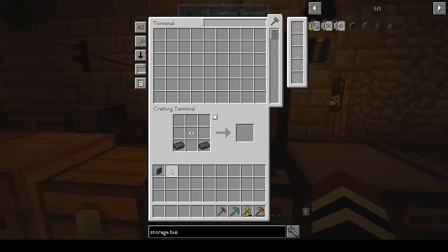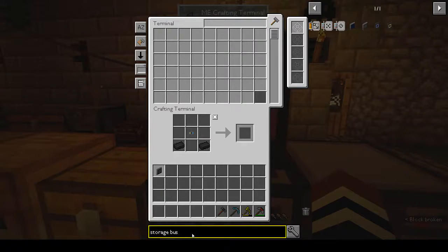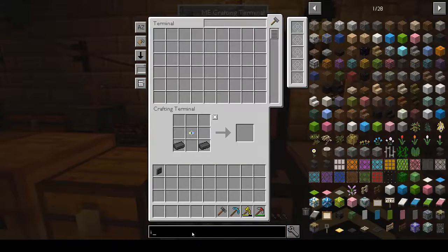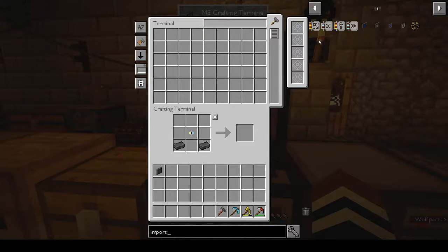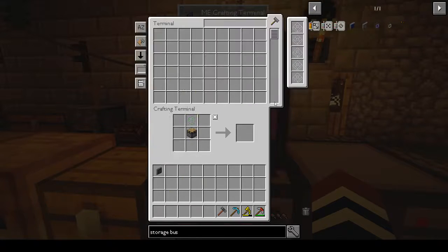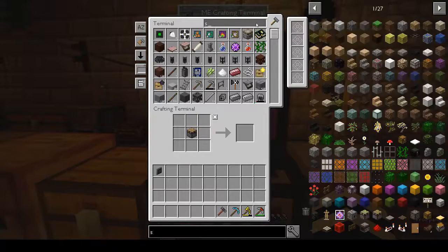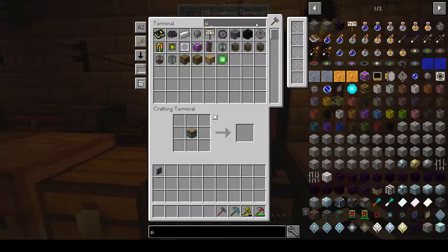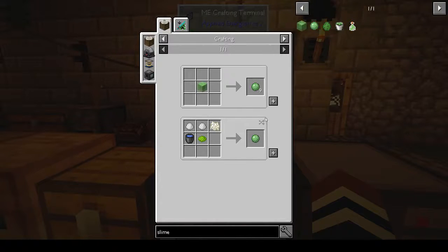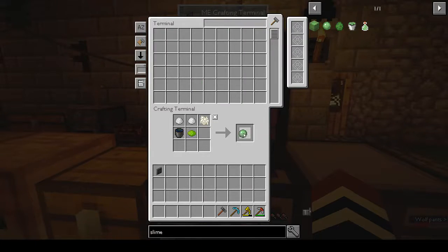So what did I just make then? Import - that's it. Oh we need another sticky piston. Oh we have no slime. Told you - spelling, stay in school kids, it helps a lot. Put that in and I want a piston.